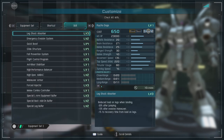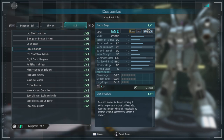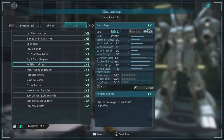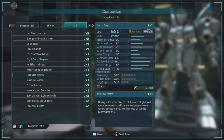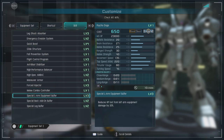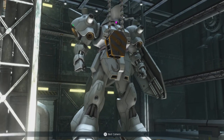For skills we have: leg shock absorber level 3, emergency evasion system level 2, quick boost level 4, glide structure level 4, fall prevention system, flight control program level 3, anti-blast stabilizer, high performance balancer, high spec backpack level 2, maneuver armor, forced injector level 3, melee combo controller, special left arm equipment buffer level 3, special back add-on buffer level 2, and special leg buffer level 2.